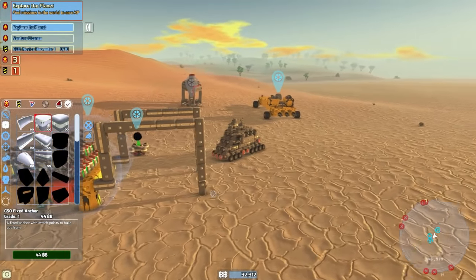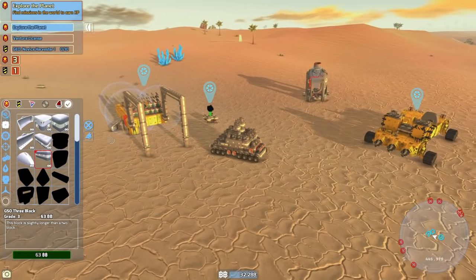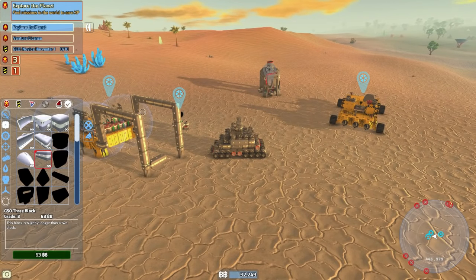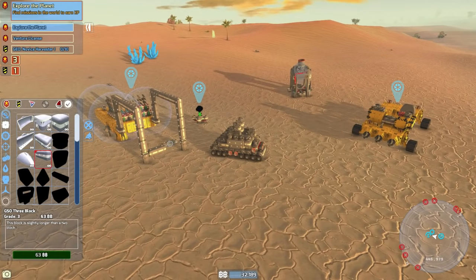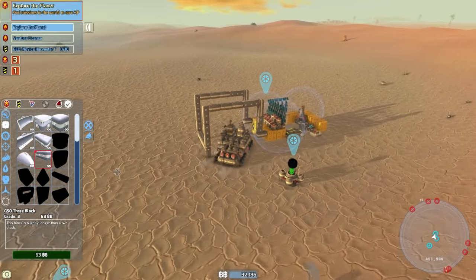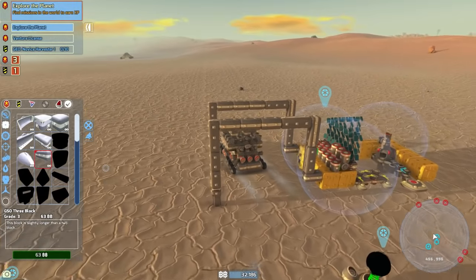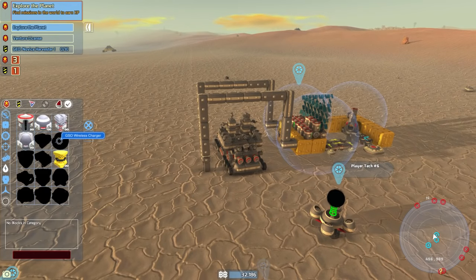We could always extend the repair area in the future if we need to. For now I'll just do this and we'll have some repair bubbles somewhere in the middle — we can have them floating from the top so we get the most out of them. That looks pretty sweet, and we can just pull in with this vehicle. This is our main battle vehicle, so this is the one that'll need repairs and recharging.